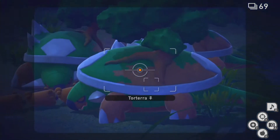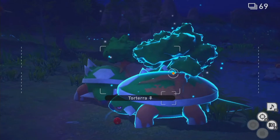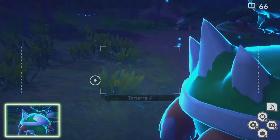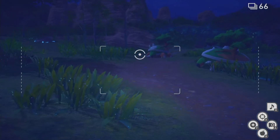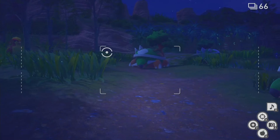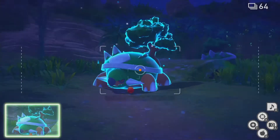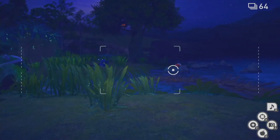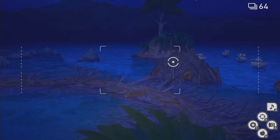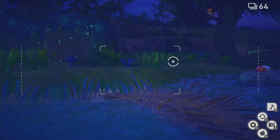We'll move straight on to Torterra here. This one's a little tricky — you have to do the scan and then throw a fluff fruit at it immediately after. You have to be really quick. You have to throw a luminor to wake them up and then a fluff fruit soon after, and they will actually do an animation. You want one that's looking at you if you want higher stars, but you can do it with either.